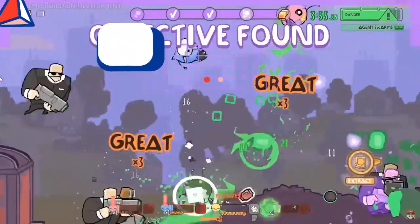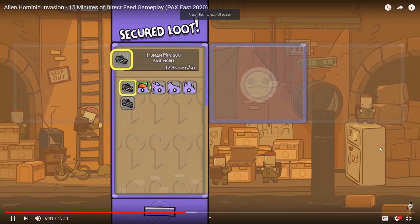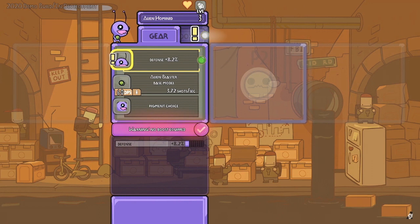Another thing you can see here is that the characters have masks and hats, just like Castle Crashers. As you can see with some gameplay, the hats give you different abilities like plus speed, plus defense, things like that. And you can also change the type of gun you have — like here, there's a human minigun, so that is pretty awesome.